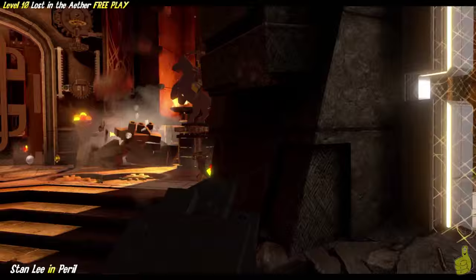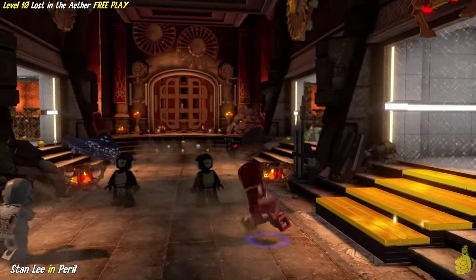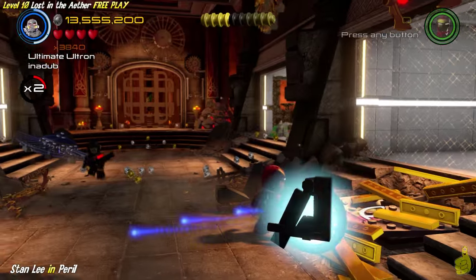Down in the bottom left-hand corner, we can see right at the beginning here we're going to grab... We're going to Freely! That's what we're going to do. And it starts off with these gold stairs on our right-hand side, so we're going to go ahead and melt those with our heat ray.